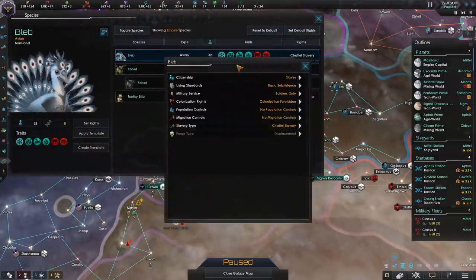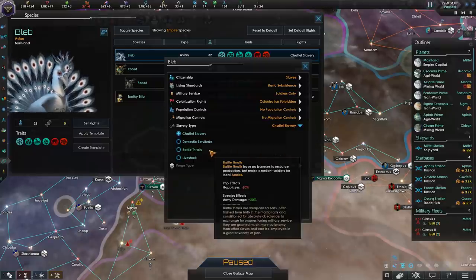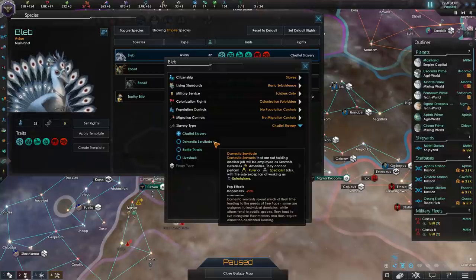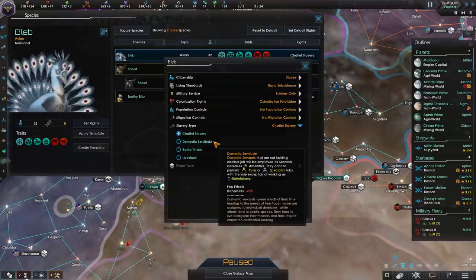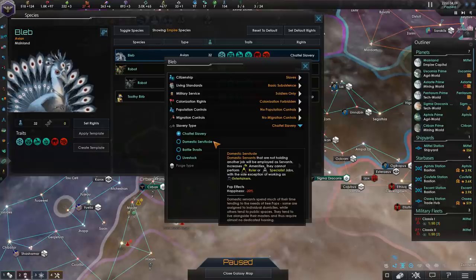Speaking of rights, domestic servitude is actually not that bad, even when you're talking about just a regular population with no unemployment problems. That is because domestic servitude allows you to have extra servant pops. So if you don't have enough jobs on your planets, you can just enable domestic servitude and all of these pops will just work for you as servants. These pops will produce five amenities each and have reduced housing requirements, which is quite good.